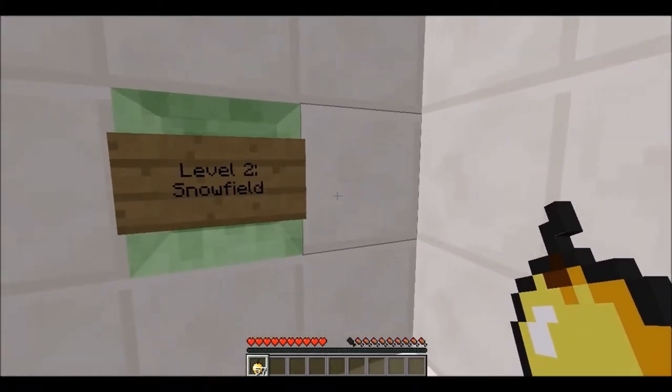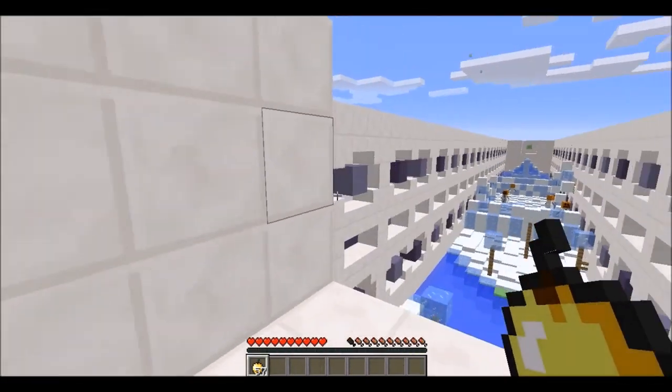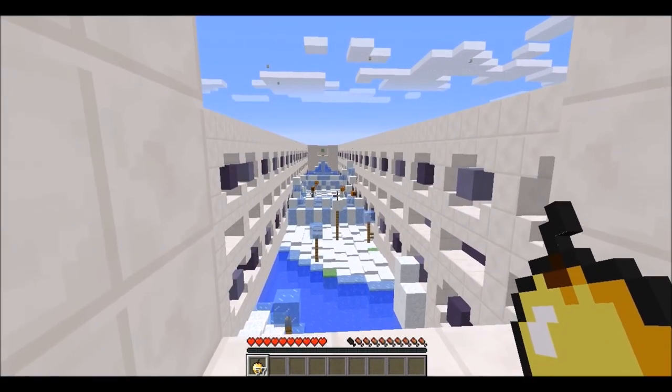So that is our three runs: 4:42, 2:31, and 2:02. My best score is 2:02. I will have the link down in the description below for you to go and try out this map. I haven't looked at the other perspectives from Ant Venom and those guys, so I don't know how my time compares to theirs. You can play this map for yourself, record a video, and show me your score. Next episode we'll start out with level two, which is the snowfield. Thanks for watching, guys, and I'll see you in the next episode. Bye.